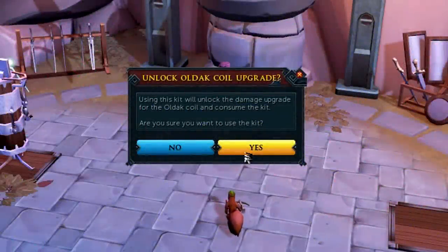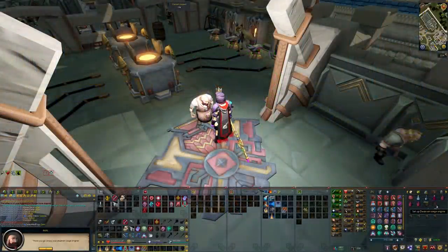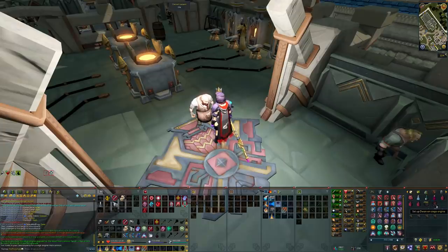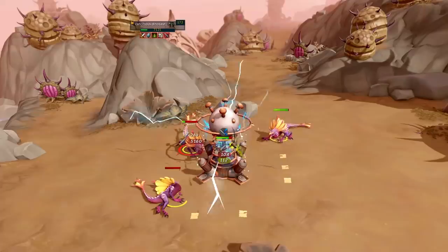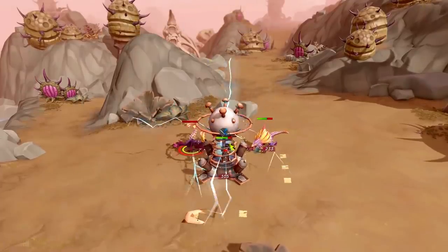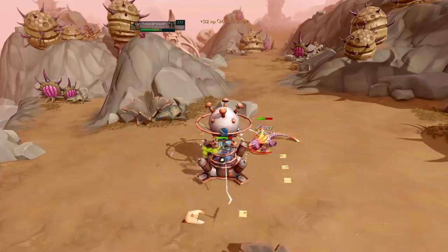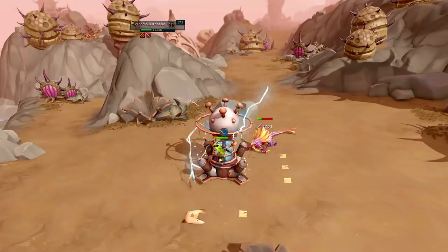These Cannon Upgrade Kits are really, really expensive — anywhere from 25 to 32 million GP depending on which one you want, excluding the Kinetic Cyclone, which no one really uses. One of the best places to see the difference in kills per hour using an upgraded Cannon is, of course, Venomous Dinosaurs, as they get hit by the All That Coal pretty much constantly.